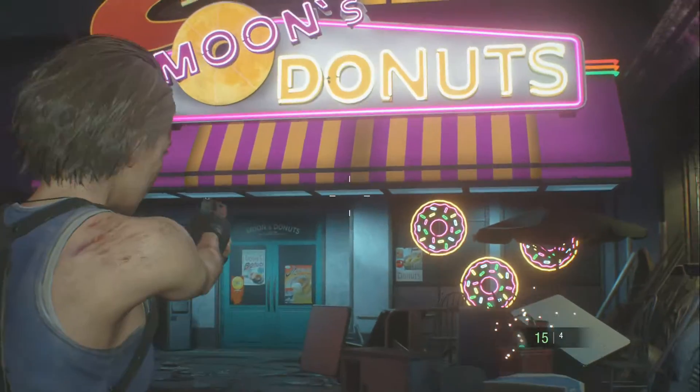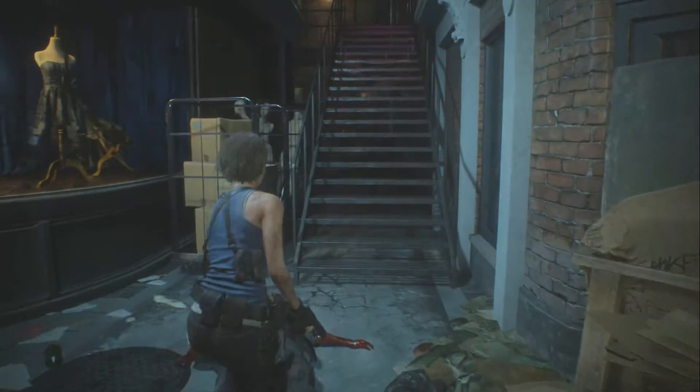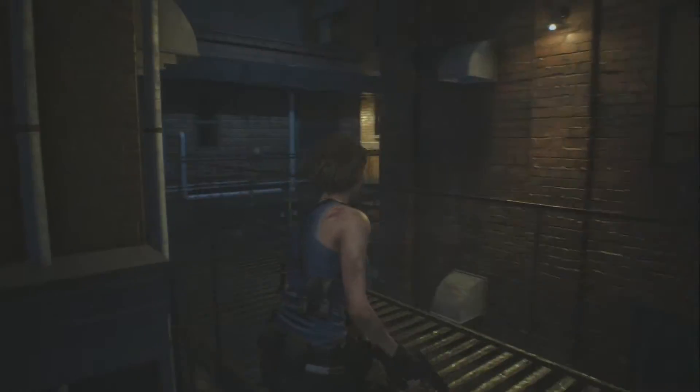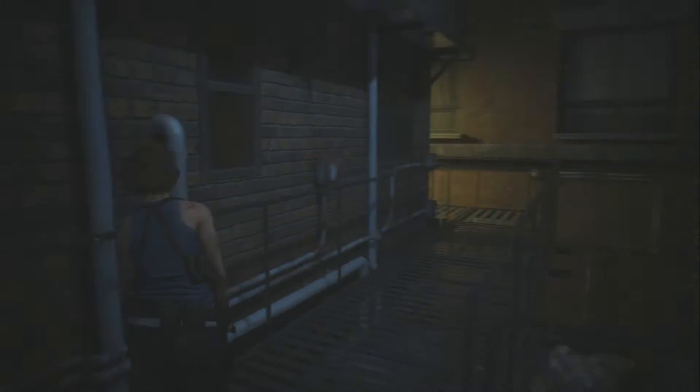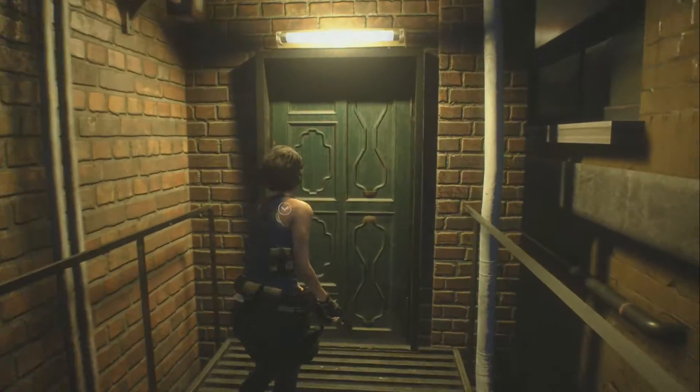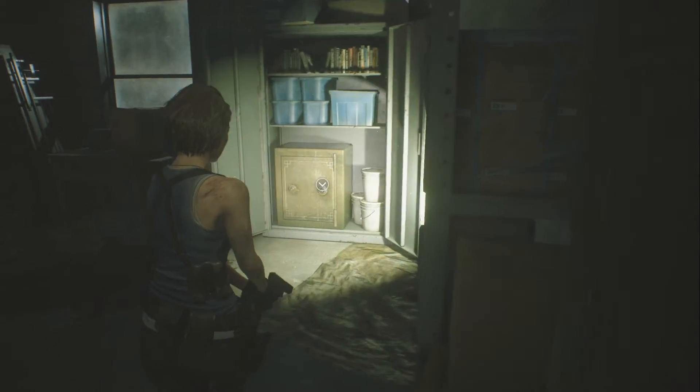So you go from Moon's Donuts, turn right, go up these stairs, and you'll be making a left right up here. And then we're going to be heading into a shop owner's little storage room. And this is where the safe is located, right there.